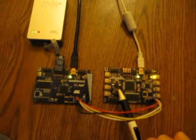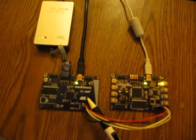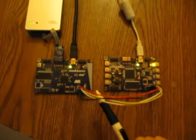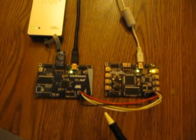Alright, so here's the setup. The Xmega, the 8-bit minor, the UC3, the 32-bit controller, and here's the SPI cable going between them.